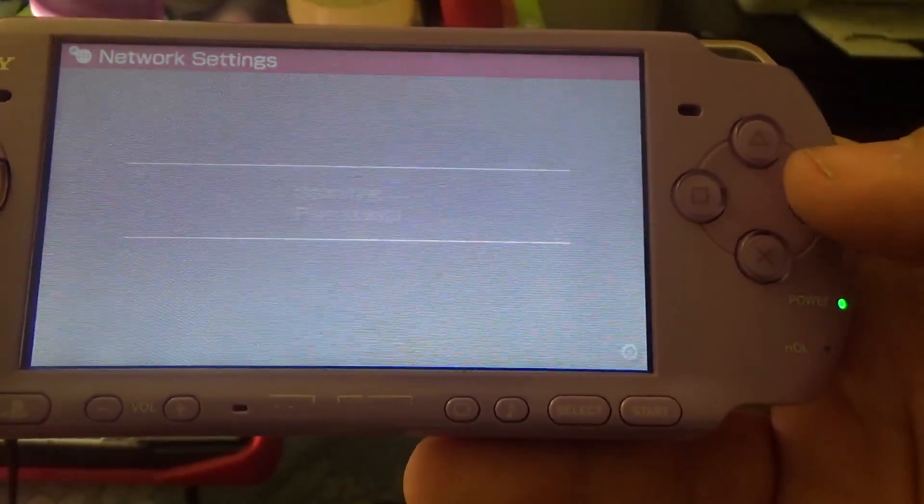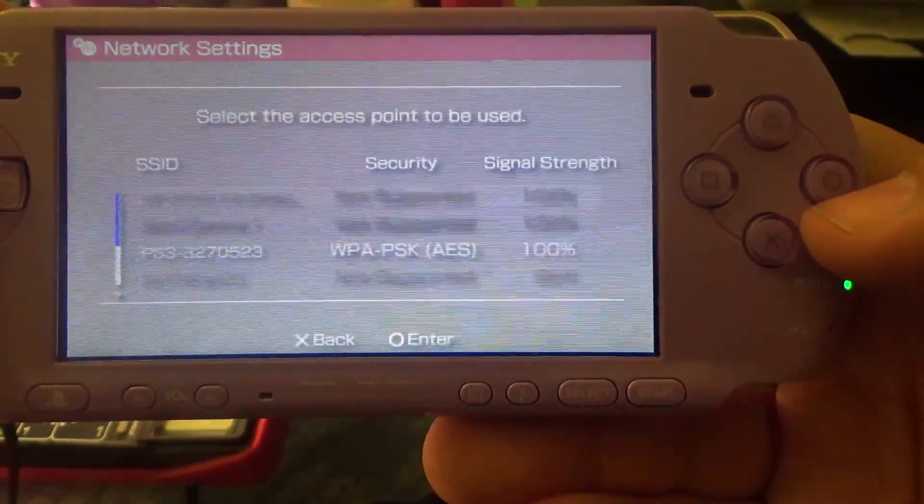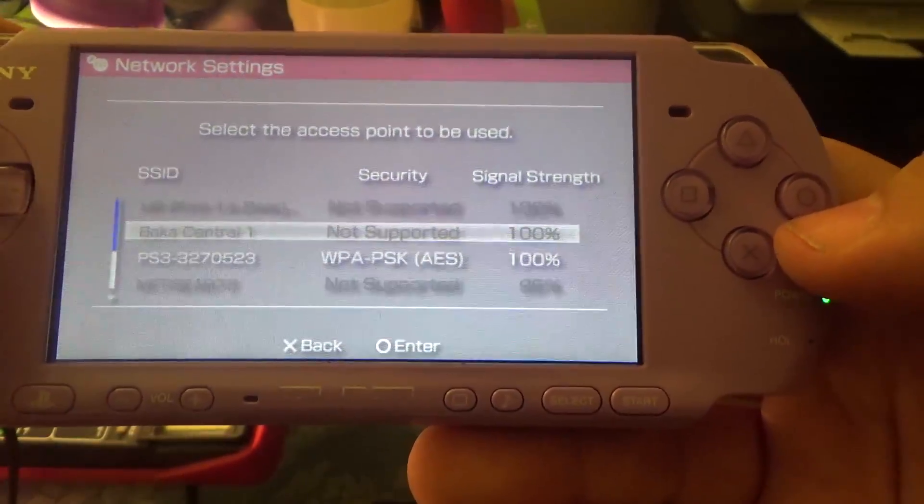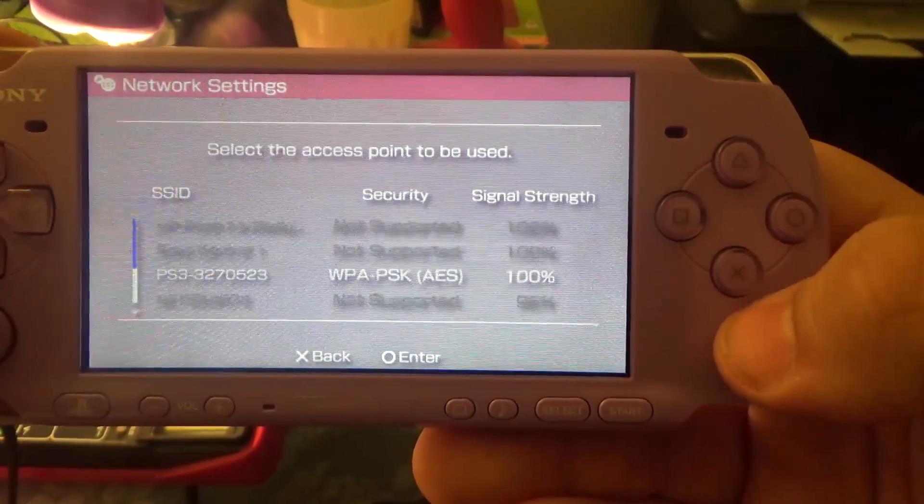The problem we're having is, as you can see, there are no networks that we can connect to, including my actual Wi-Fi. One of the reasons for that is the PSP uses older networking standards than the newer systems do. Basically, the maximum encryption it can do is WPA or WEP, and all the newer routers only support WPA2. So the issue is the encryption standard is newer than the PSP. I asked Sony about this, and they said they had no intentions of releasing new firmware for the PSP. So you either have to use an old router, or it's not going to connect to the internet.